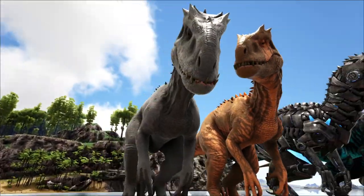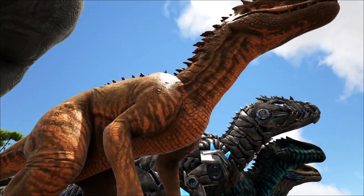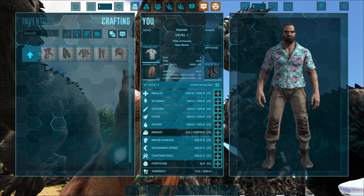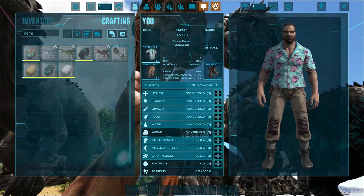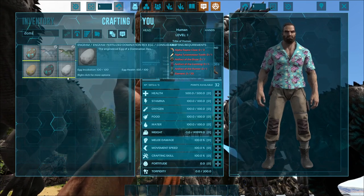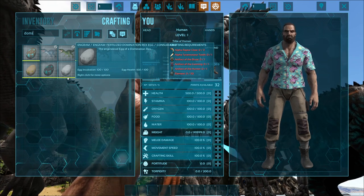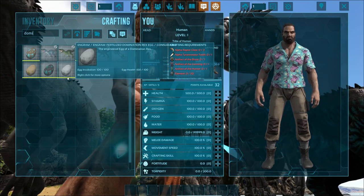So with the normal one here, as you can see it's just classic albino. Then over here is the scorched variant — this is the one you are able to craft on Scorched Earth. If I go into my inventory and search up Domination Rex, here's the normal map egg and that's what it takes to make it: the cunning, the hunt, and the brute artifacts, with a Tyrannosaurus tooth, three alpha raptor claws, and 50 elements. So these are end-game creatures requiring artifacts and elements to craft.